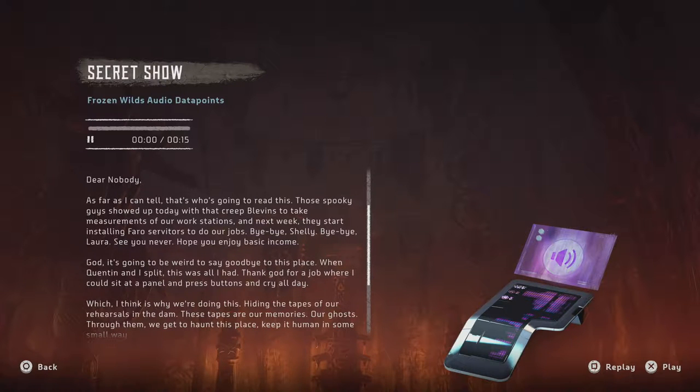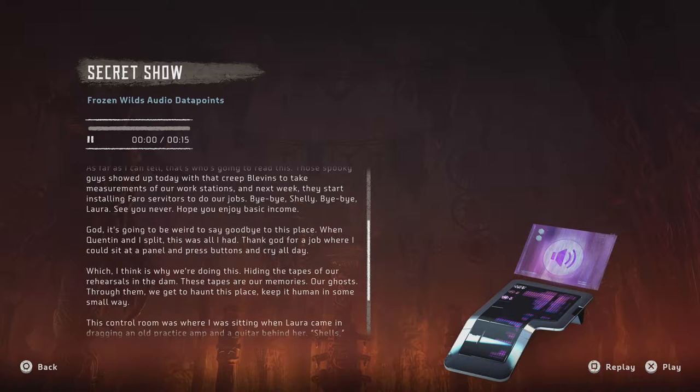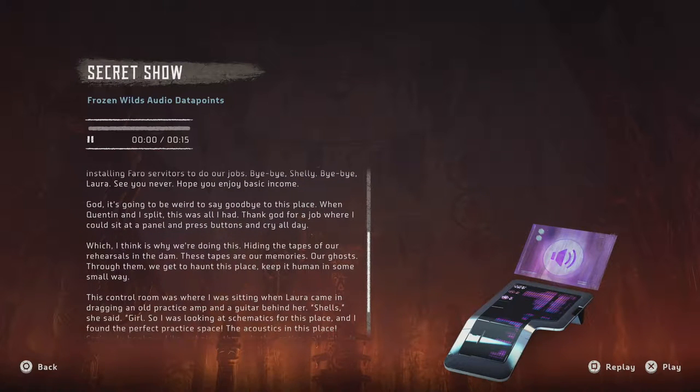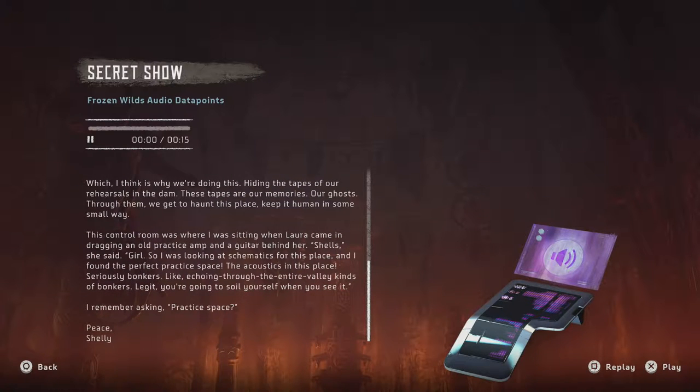Dear Nobody — as far as I can tell that's who's going to read this. Those spooky guys showed up today with that creepy Blevins to take measurements of our workstations, and next week they start installing Pharaoh servitors to do our jobs. Bye bye Shelly, bye bye Laura, see you never. God it's going to be weird to say goodbye to this place. When Quentin and I split, this was all I had. Thank god for a job where I could sit at a panel and press buttons and cry all day — which I think is why we're doing this: hiding the tapes of our rehearsals in the dam. These tapes are our memories, our ghosts — through them we get to haunt this place, keep it human in some small way.